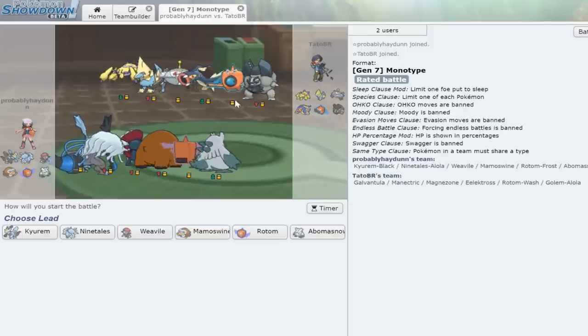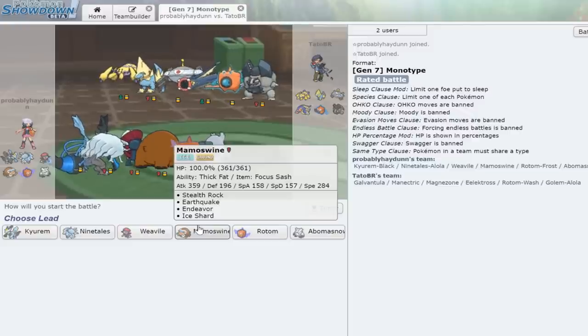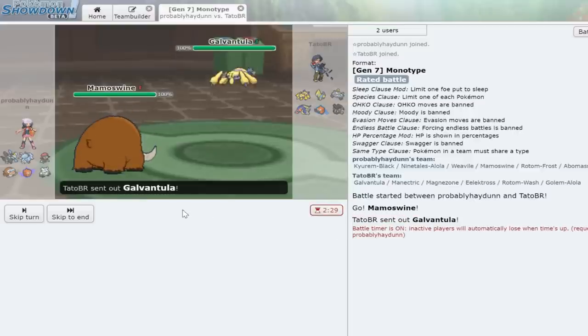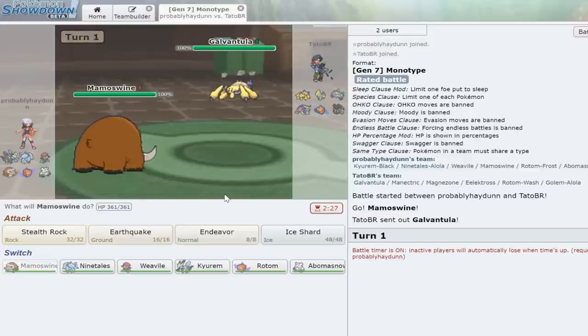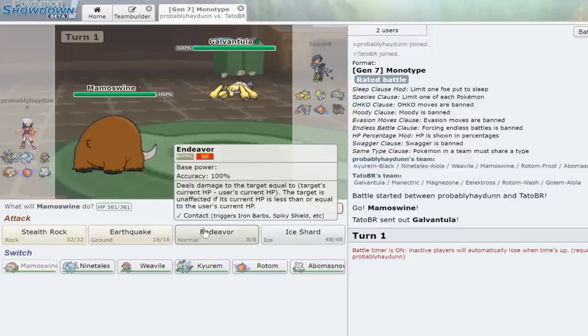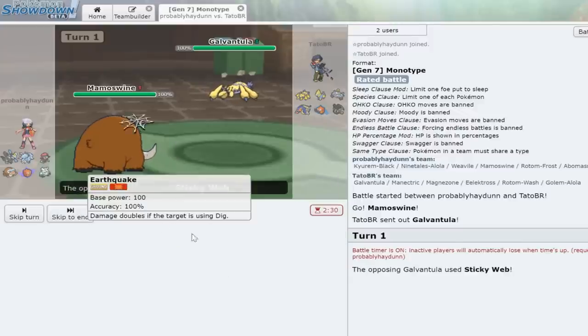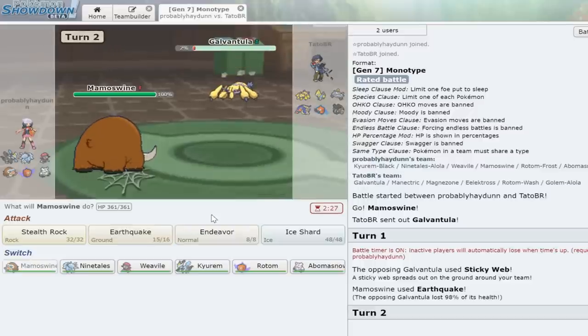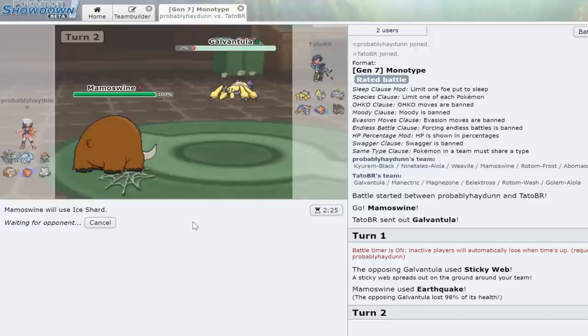Alright, it looks like we got ourselves an electric type — which is actually not bad for us. Quite the interesting team. I'm expecting probably a Galvantula lead, so let's just go right for the Mamoswine and get that dedicated lead going. He does lead with Galvantula; he obviously has the option for Energy Ball. I could earthquake and then ice shard, or go for the Endeavor shenanigans, but we're just going to go right for the Earthquake — he actually Sticky Webs, so Earthquake's going to knock it down to two percent.